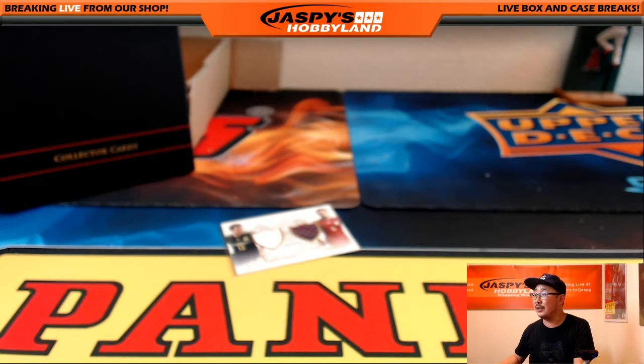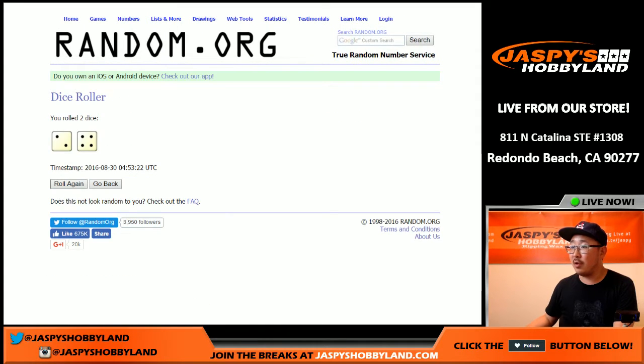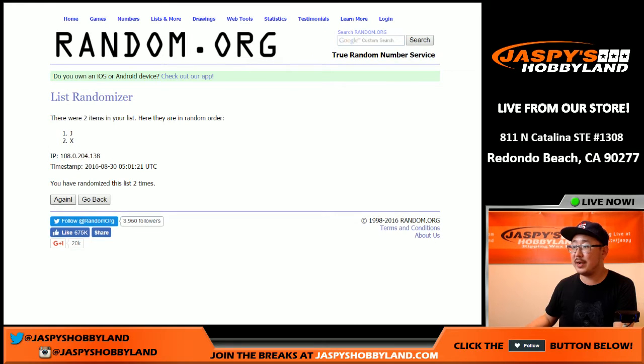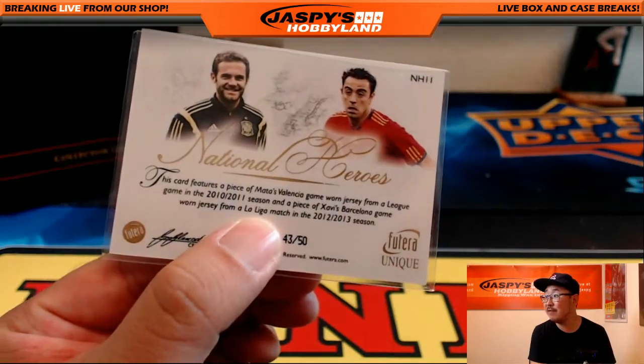Alright, without further ado, let's go to our random.org screen. First name letter J, first name letter X — just Xavi, as it says on the checklist, it'll just be an X obviously. Let's roll again — randomizing four times. Letter on top is the letter X, going out to Michael S. There you go Michael. Excellent — congrats on that. Nice national heroes dual relic, 43 out of 50. That's a nice one.